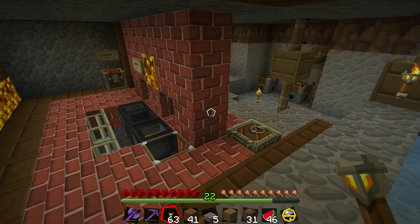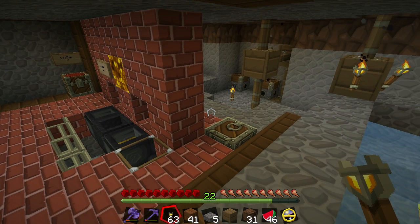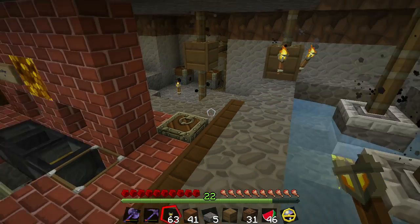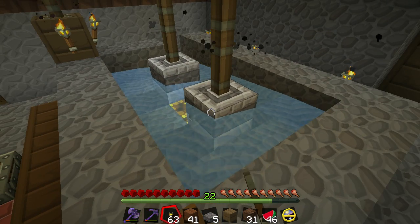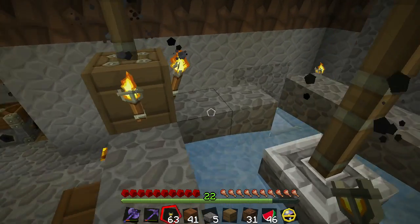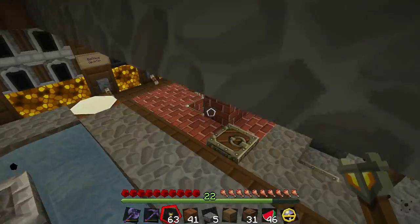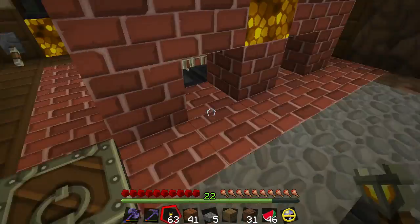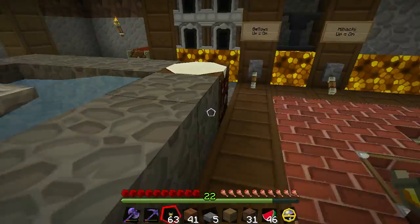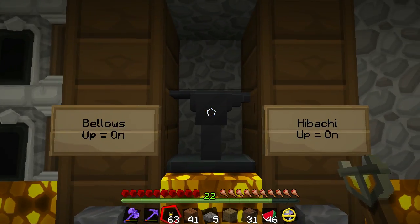I wanted to make a streamlined, automated, cool contraption where if I just chuck in netherrack in the millstone, it will automatically get filtered, automatically create soul urns for me, automatically do everything, so I can be a lazy panda and go out adventuring all day.